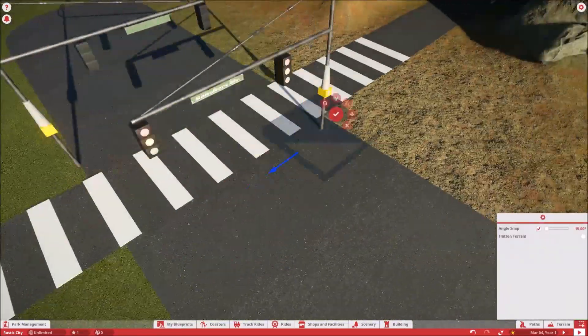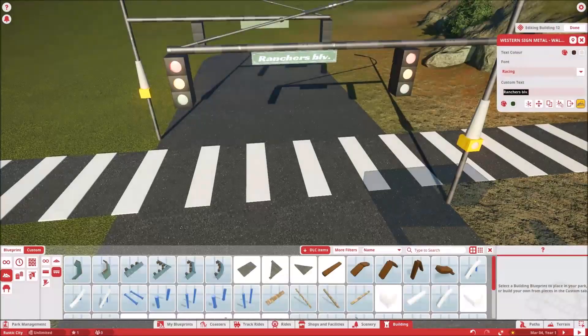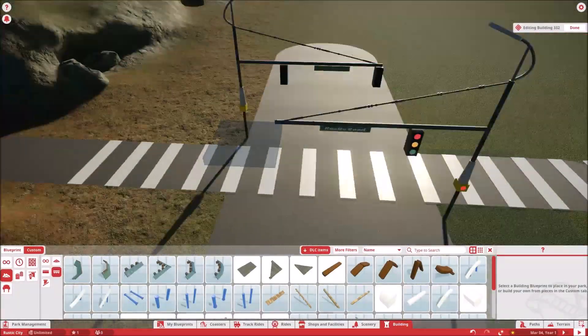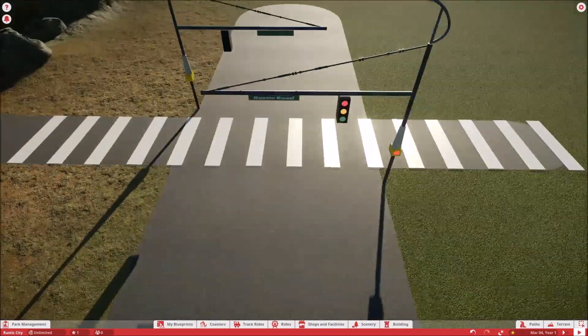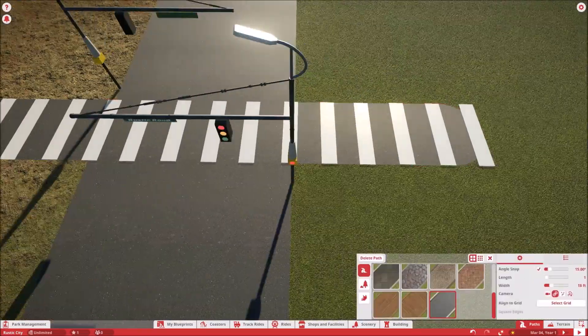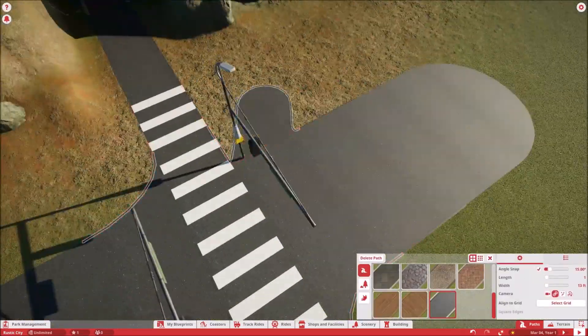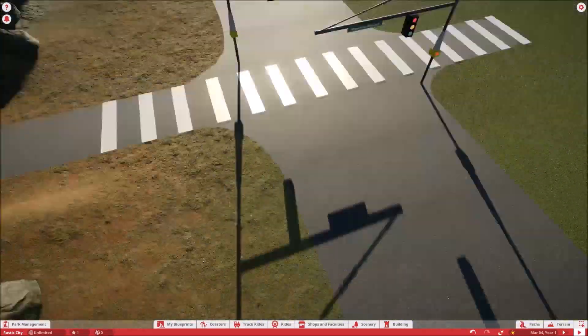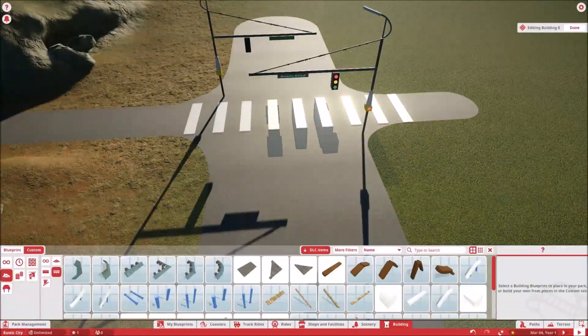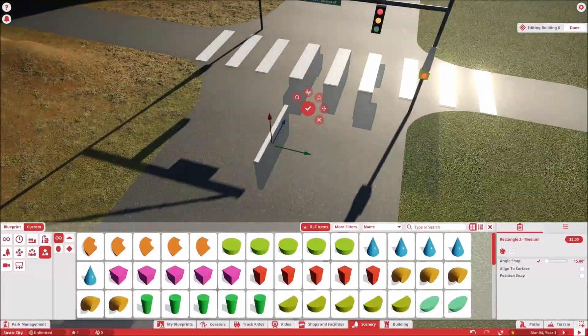So this is going to be a new park, and it is going to be speed builds for each and every single episode. What we're going to be doing is building a realistic, nice park that's going to have a rustic theme. I already made a logo for this park as well, as you will see later on. The name of this park is going to be Rustic City, and it's going to be a very interesting park.